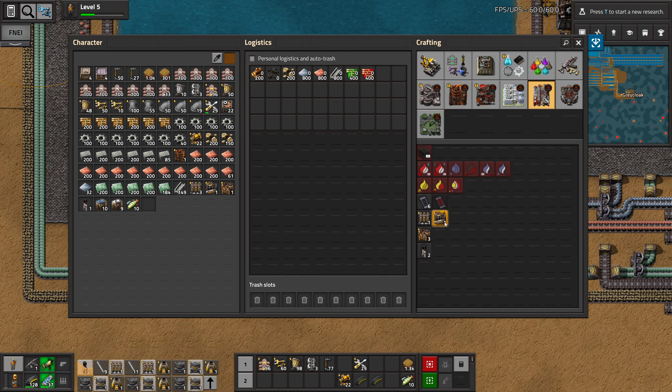Then I guess we want both pipes finished when we start putting down machines here. Why is this pipe not full? Oh, we didn't finish all of this of course. Also, we didn't put any water in here. I will just input it right here, I guess. For now, at least.